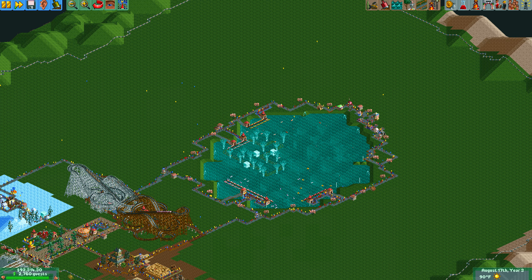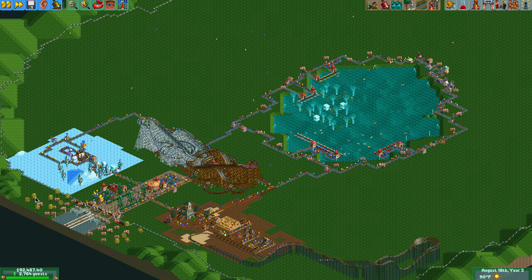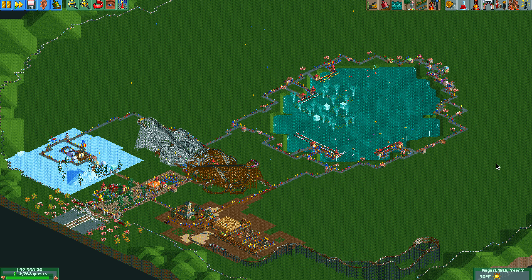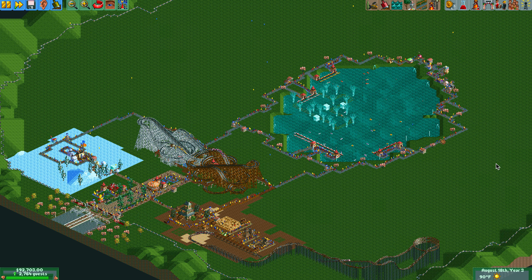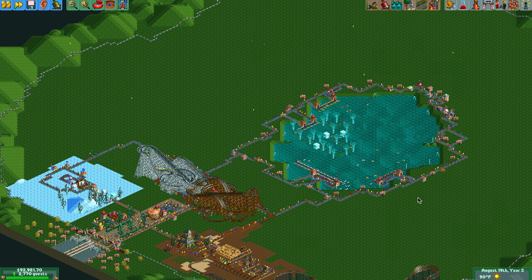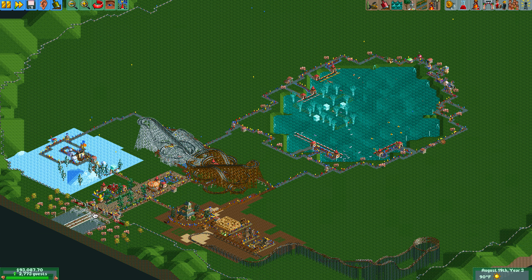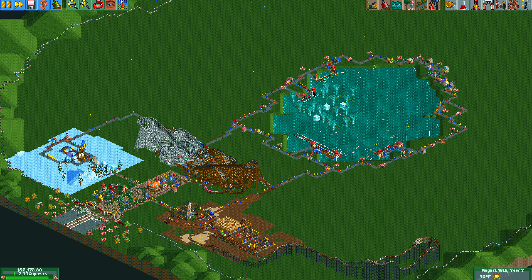In Roller Coaster Tycoon you're dealing with artificial intelligence and guests trying to do their own thing. But in reality, some of the most common layouts of a theme park include the classic firework pattern, where you enter on a straight line when you come into the park and then it spreads out into different areas. Sometimes people refer to that as a hub-and-spoke pattern, because everything radiates from the hub and then goes out in different directions.